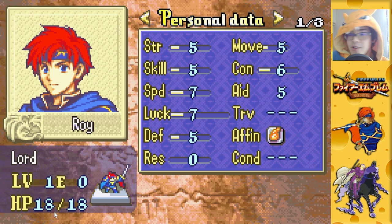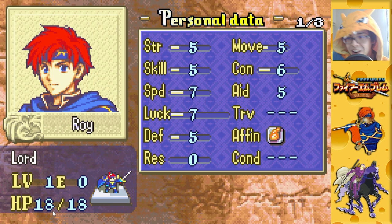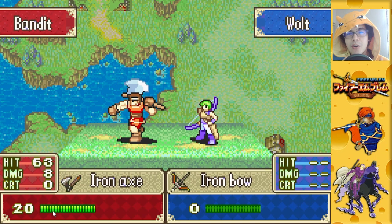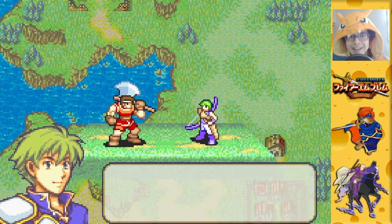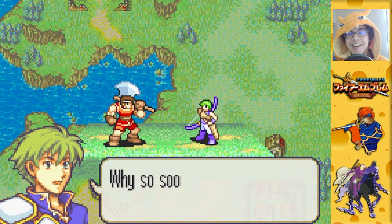Here's your HP — probably the single easiest stat to understand. Once your HP hits 0, you die. That is one of the definitive things about the Fire Emblem franchise — you don't faint, you die. Your unit is actually gone forever unless you reset your save and redo the chapter. Fire Emblem has a mini autosave feature after every action you take, so if you make a move that gets a unit killed, you'll be forced to relive it over and over. If you want to rewrite the past, you have to redo the entire chapter.